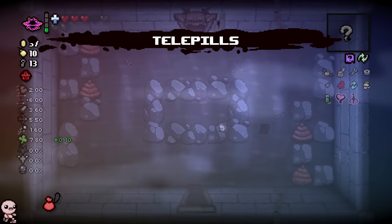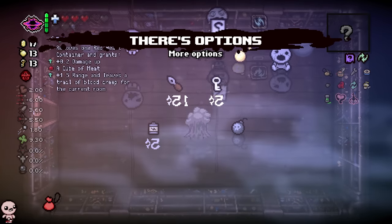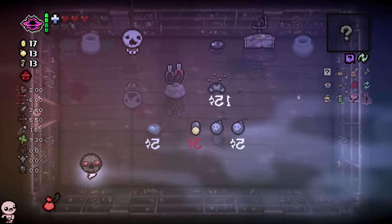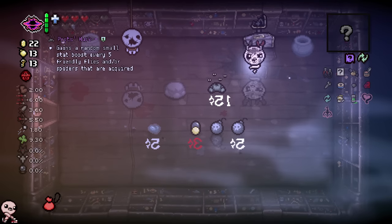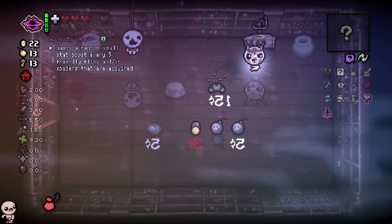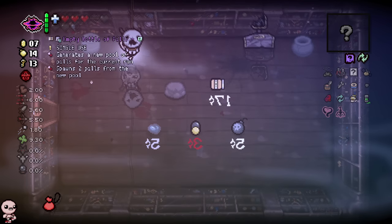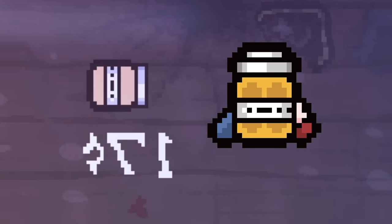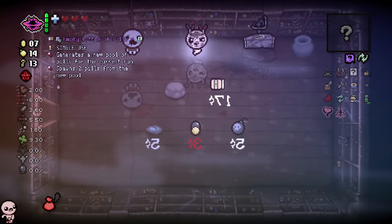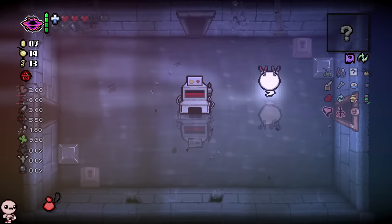Why don't you just give me an error room? We have our free jumper cables because of our trinket, and what is this — Hest's husk gains a random small stat boost. Are you kidding me? More stat boosts? Every five friendly flies and/or spiders acquired. That seems nuts. They took the mom's bottle of pills and flipped it on its side — it's the empty bottle of pills. It's a single use item that generates a new pool of pills for the current run and spawns two pills from the new pool. I love the concept of that item.